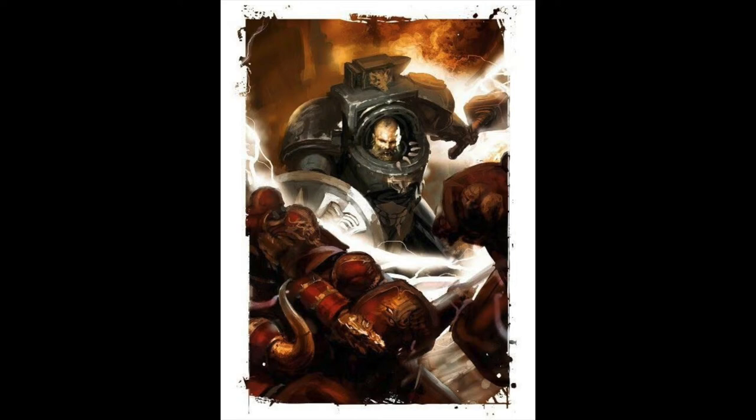Let's crack open the new Space Wolf supplement. Arjak Rockfist: 6 power level, 5-inch movement, 2+ weapon skill, 2+ ballistic skill — which comes in handy when he throws his hammer — Strength 5, which brings his hammer up to Strength 10 when he attacks, Toughness 4, 5 wounds, 4 attacks, Leadership 8, and a 2+ save because he's in Terminator armor.